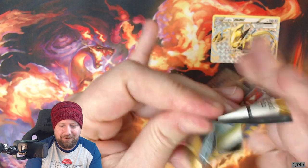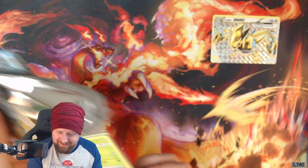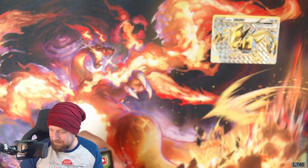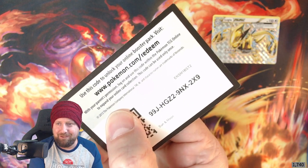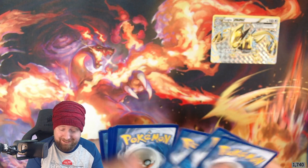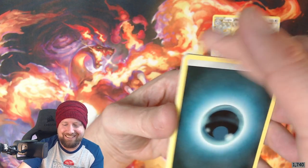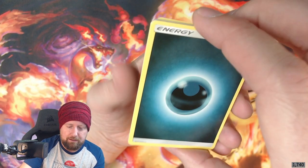Let's get this final packet open. I'm trying to keep these pokeball tin openings to about five minutes but I'm over the moon with that Lugia BREAK — absolutely bang on, not even the first person to ever touch that card apart from the print machine! Now here's our final packet. I didn't think I'd get a hit but that was absolutely brilliant. We've got Dark Energy here.